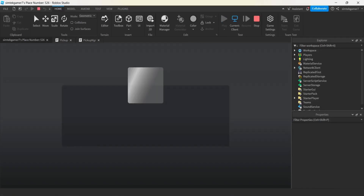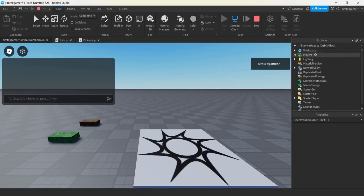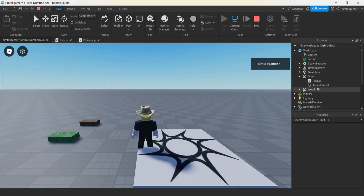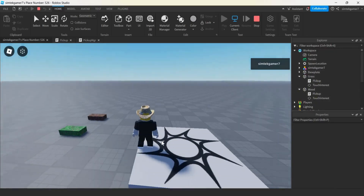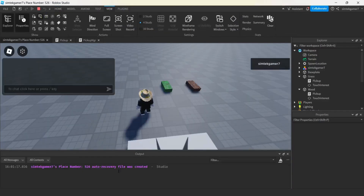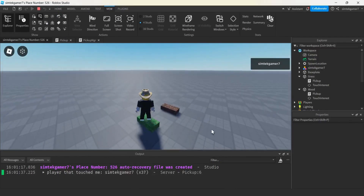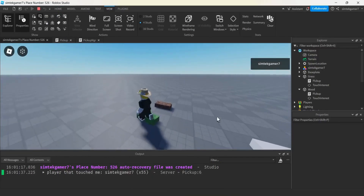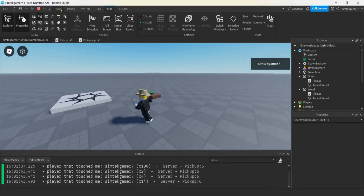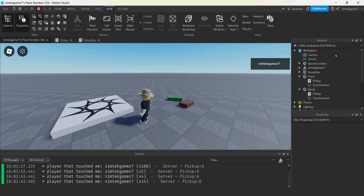Nothing too earth shattering yet. There's our workspace, there's the wood, and look - there's a pickup script on it. Let's go ahead and view output, look for errors down here. Player that touched me - SimTechGamer7. He's getting a lot of registers for that, that's all right. Make sure that's working first.